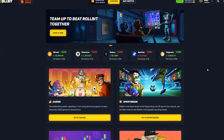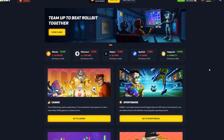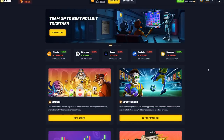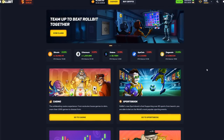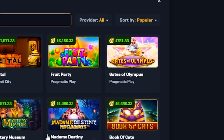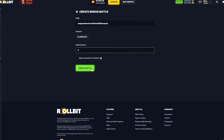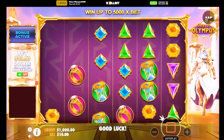Welcome back to another video. Today we got five thousand dollars in our balance and we're gonna do some bonus buy battles against the bot. This time we're gonna focus on one slot — Gates of Olympus. We have enough for five buys here. Hopefully we can win some and do some more, but let's get right into it.